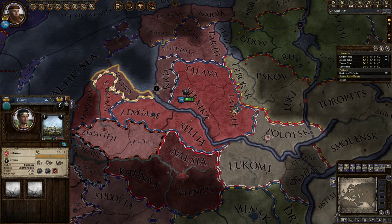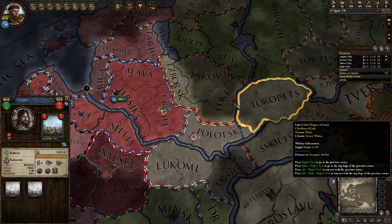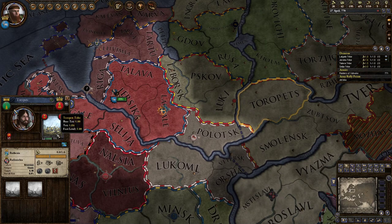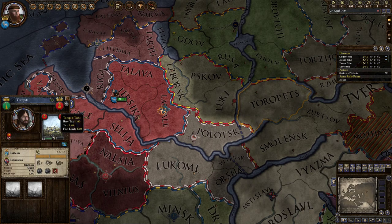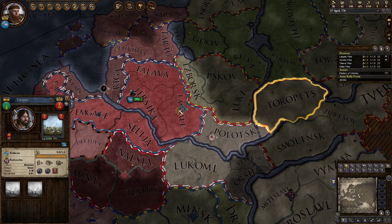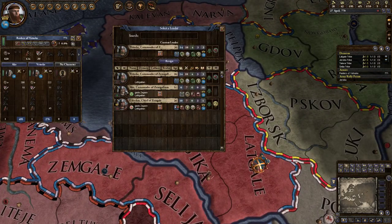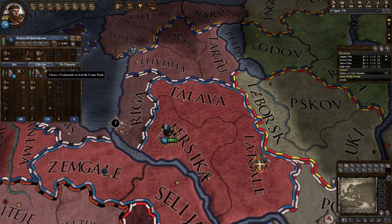We can raid any province adjacent to ours and it will automatically send the loot back home. If we tried to raid a non-adjacent province, the money would not come to us — we'd still siege it down and hurt them, but the money would just disappear into thin air. Apparently our troops refuse to carry money home.